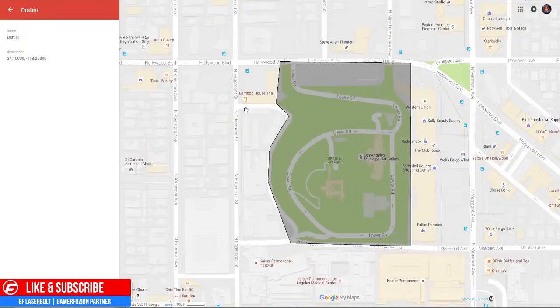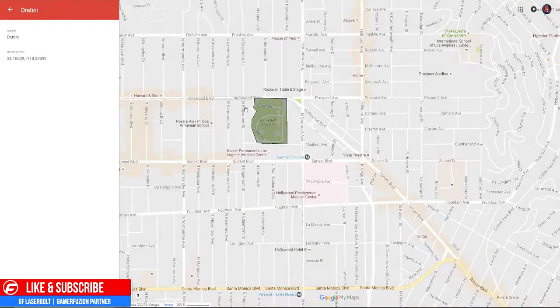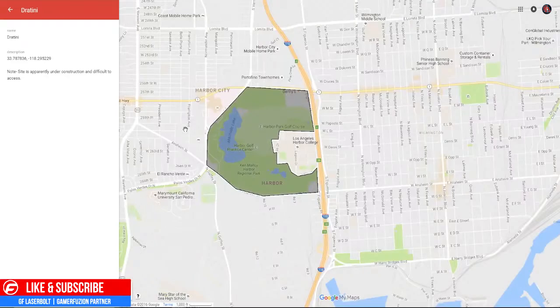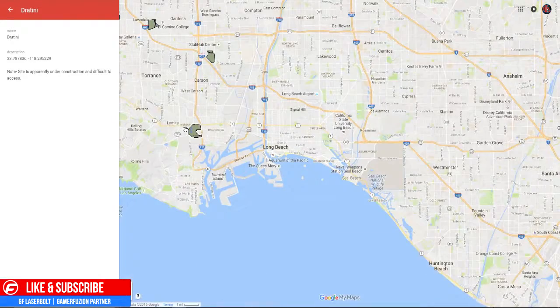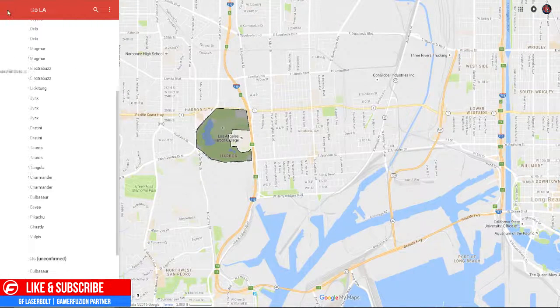If you're trying to find Dratini, the best place to find it is by the Los Angeles Municipal Art Gallery — pretty much between Sunset, Hollywood, and Vermont. We also have another Dratini spot by the Harbor Green Apartments in Harbor City, between the 110 freeway and Rolling Hills. Note: that site is apparently under construction and difficult to access, so you may want to check the other Dratini locations.